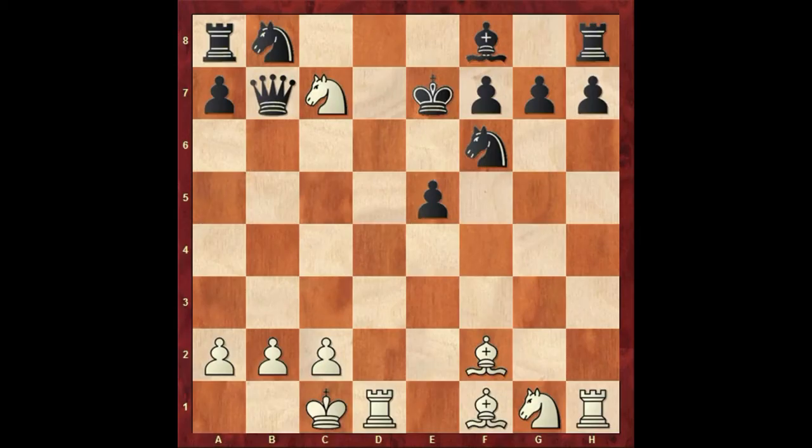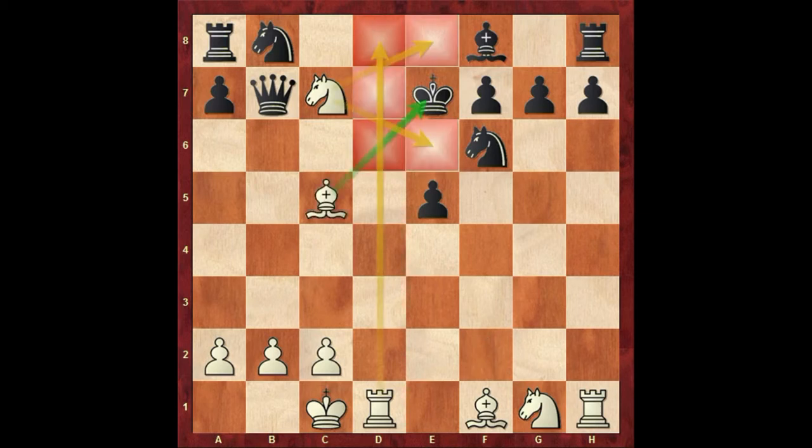Now we are going to solve some one-move and two-move checkmate puzzles. In the first puzzle on your screen, you can pause the video — it's white to move and you have to find the best possibility. Hopefully you found bishop to c5 checkmate. As you can see, these two squares are blocked by our knight and these three squares are blocked by our rook, so that's checkmate.